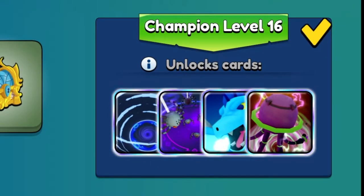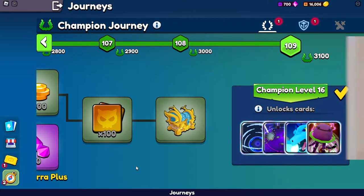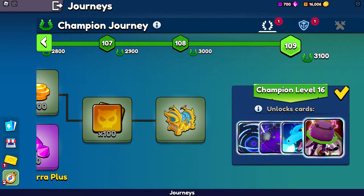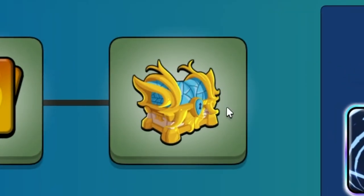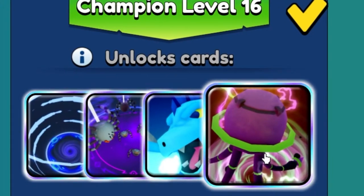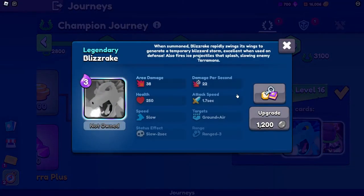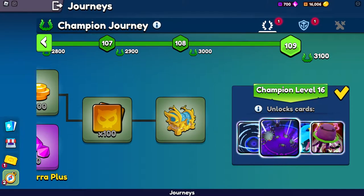We finally made it to champion level 16! After so much grinding on this game, we finally unlocked all the new legendaries for this new update. I'm going to be opening some legendary chests to see if we get any luck with the new legends. The one I'm really interested in is the Robo Jelly, because even though I haven't played the game for a while, I have not seen anybody actually have this legend. I've seen Blizzrake, but neither have I seen the spell.